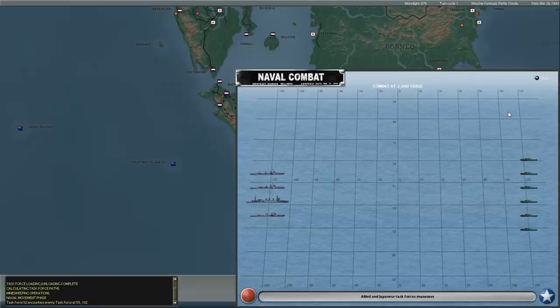Meanwhile, it looks like the Japanese have moved a task force in along the coast of Java - three destroyers and a light cruiser engaging six of our patrol boats. So presumably this is the start of the invasion of Java. The Japanese have three or four more days, basically till the end of March, to actually unload troops with a massive advantage. After March, troops unload much more slowly, which makes amphibious operations substantially more challenging.